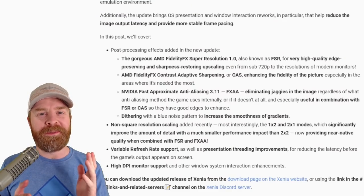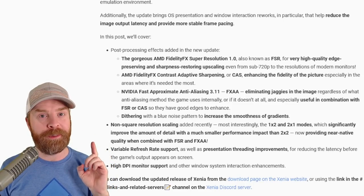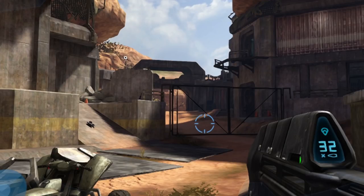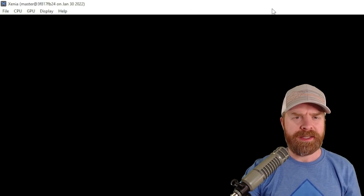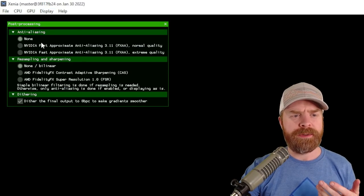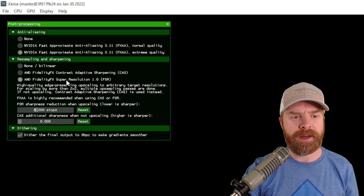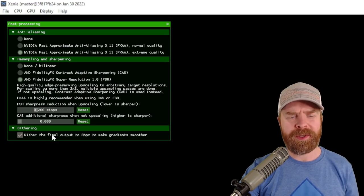Things don't just end there. Xenia also got some more improvements that can really help out graphical performance: non-square resolution scaling, variable refresh rate support which really helps out latency, and high DPI monitor support. Pay close attention to the trees in the background as well as the detail in the gun — this is before and this is after. You can see there's quite a bit more detail. Now if you have Xenia up and running, to access these settings all you have to do is press F6, or you can click on Display and click Post Processing Settings. From here you have the option to enable normal or extreme anti-aliasing, and if we go down to resampling and sharpening we can choose CAS or FSR and tweak it to our heart's content. Dithering is enabled by default — you can turn it off if you want but I'd probably just leave it on.